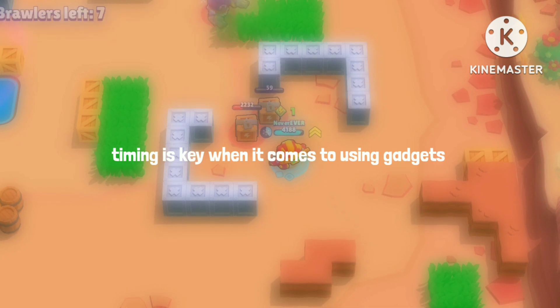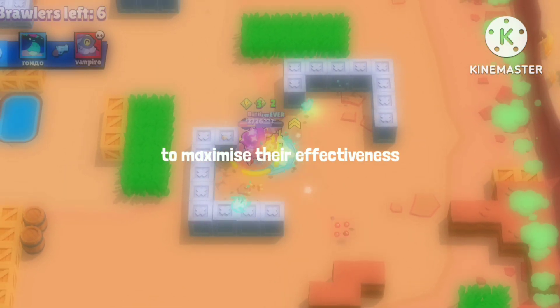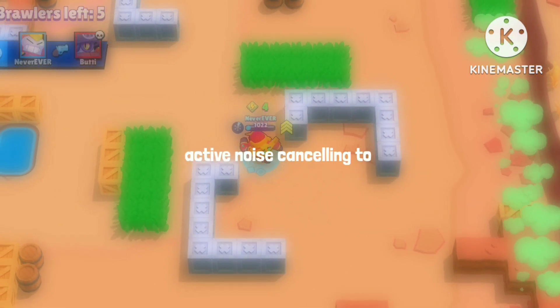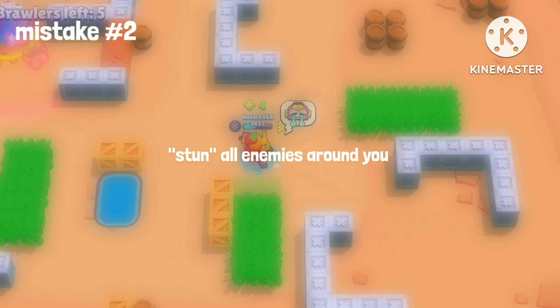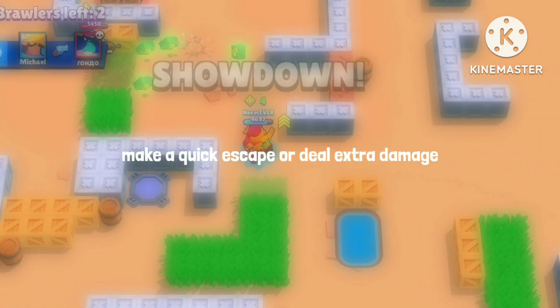Timing is key when it comes to using gadgets. It's important to use them at the right moment to maximize their effectiveness. For instance, you can use Frank's gadget, Active Noise Cancelling, to stun all enemies around you, which can give you an opportunity to make a quick escape or deal extra damage.